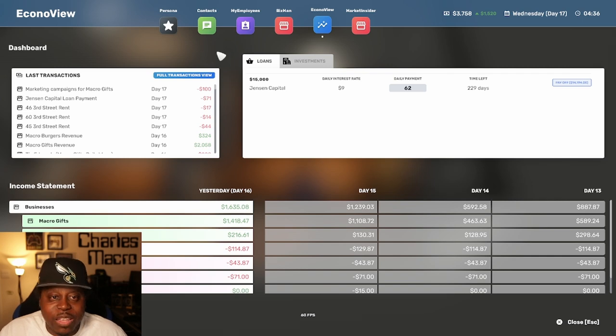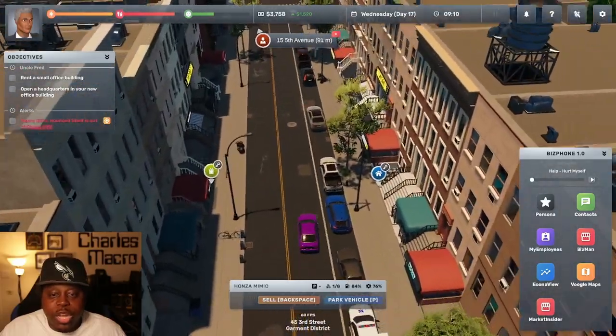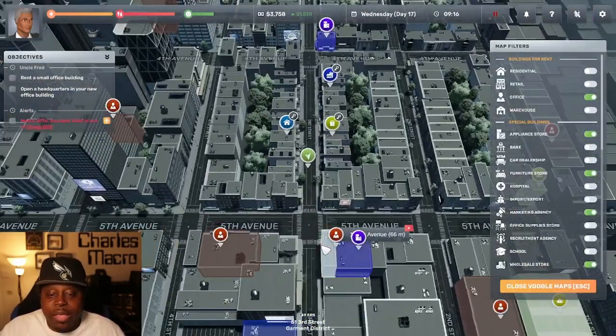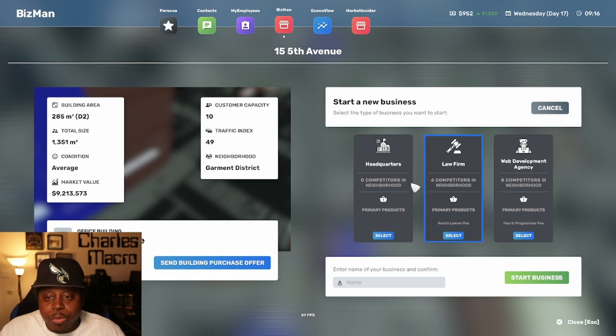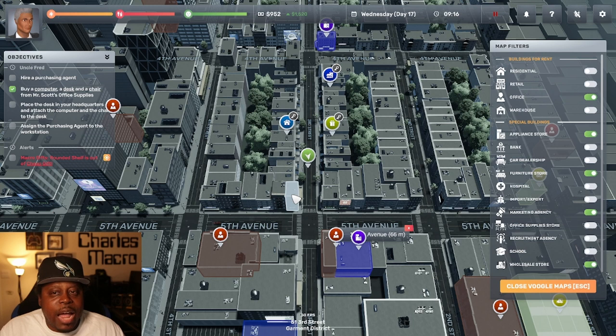We're at $3,750 — that's great money. We want to do two things: get chairs and get more stock, but first we have to get our building. Let's open this in BizMan. Now we can rent our new building. We're starting a new business — our headquarters. This doesn't make any money itself. This will be Macro Industries — the industry that's taking over the world. We're going global but starting right here in the city. We need to hire a purchasing agent, place a desk, and assign them to a workstation.